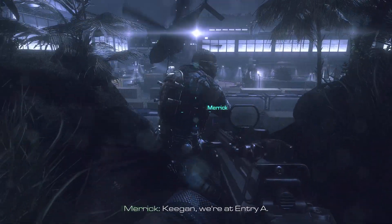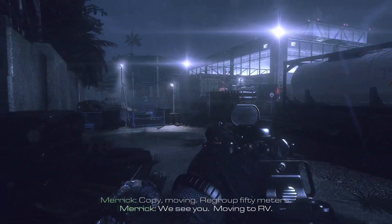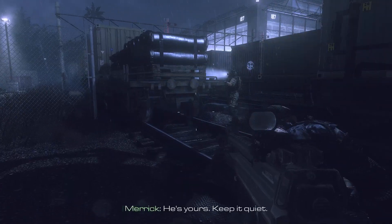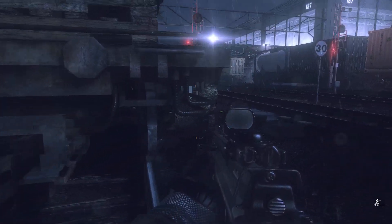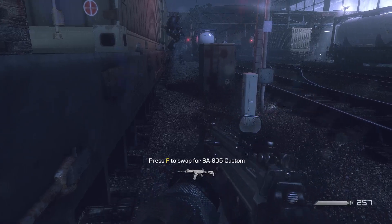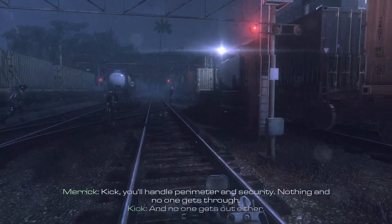Scarecrow, we're at entry A. Check. We're ready at entry B. Copy. Moving. Regroup 50 meters. We see you. Moving to RV. Hold. Tango — he's yours. Keep it quiet. All you. Let's move. King Clio had a perimeter in security — nothing and no one gets through, and no one gets out either. Everyone else, move left to infill and then to black zone.